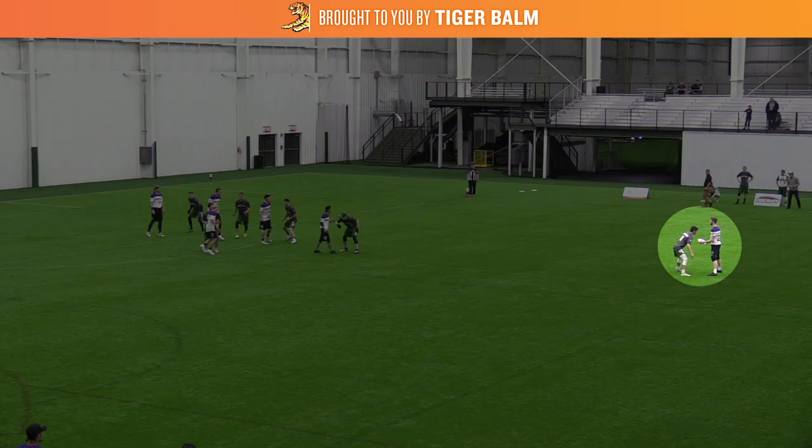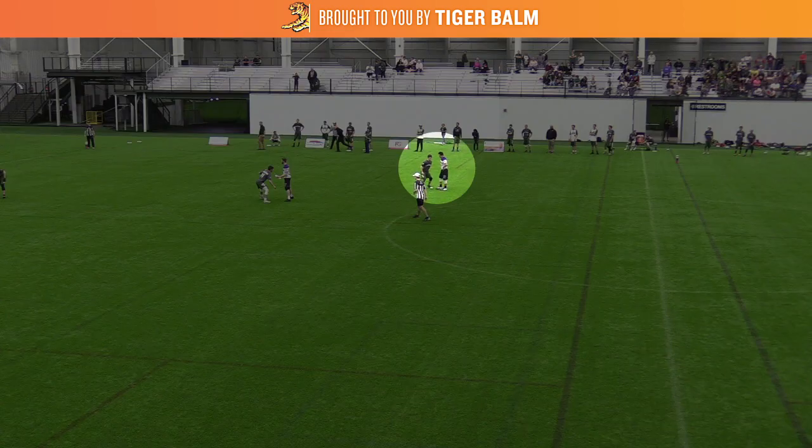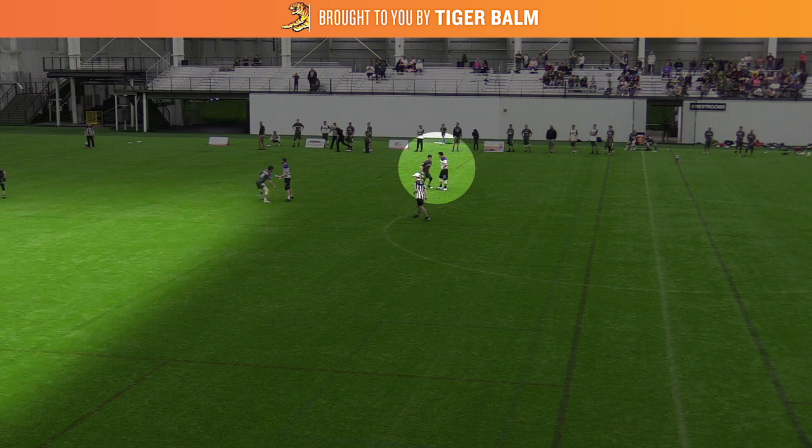The defense comes out forcing forehand, with the mark positioned on the thrower's left side and the downfield defenders positioned on the opposite side of the cutters, looking to take away forehand-side throws. Notice how the off-handler is positioned on the forehand side — this is going to keep his defender out of the breakside throwing lane, which is where the Hustle want to attack.